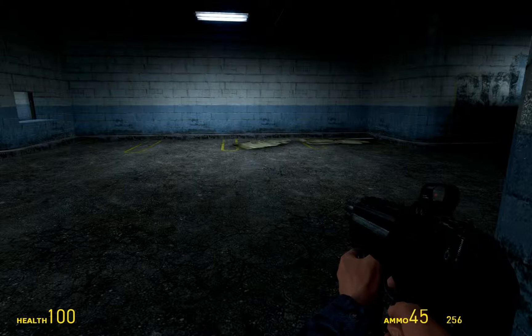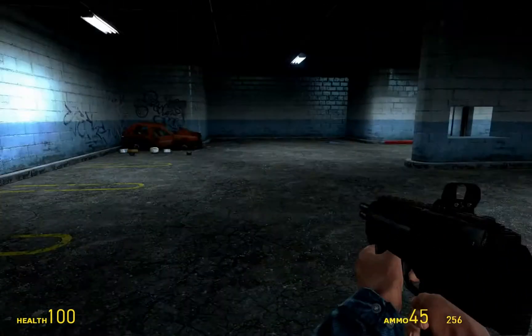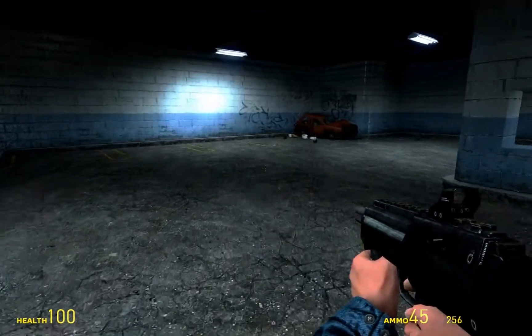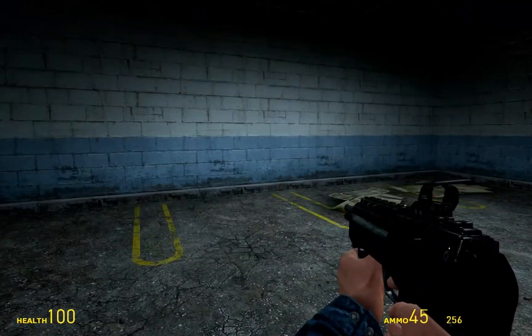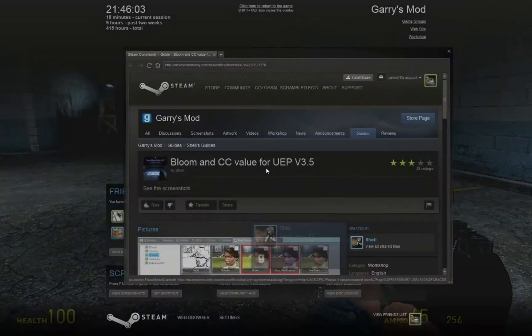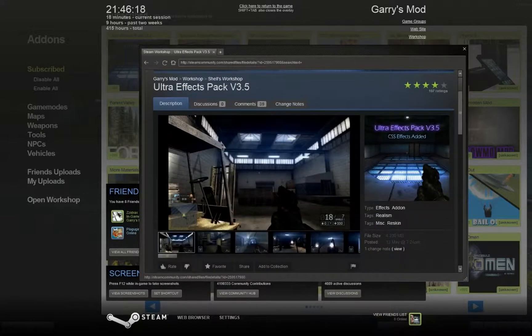Hi guys, today I'm gonna show you how to get the Ride, Bloom and CC for the UAP 3.5 version, I think. First you download this — Ultra Effect Pack.